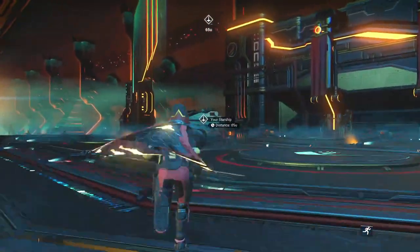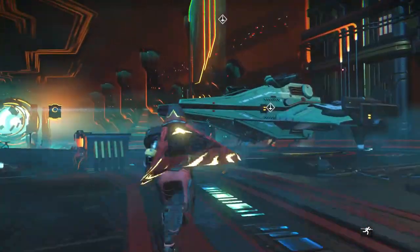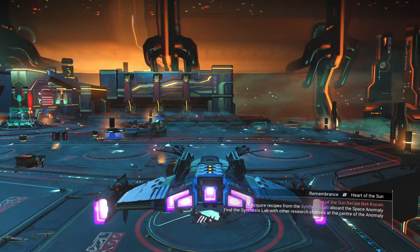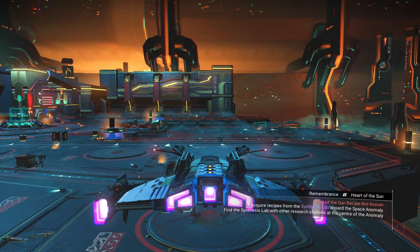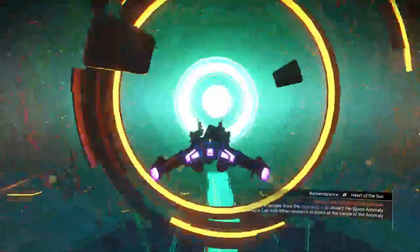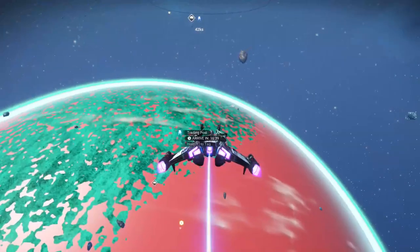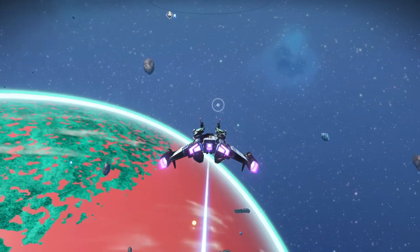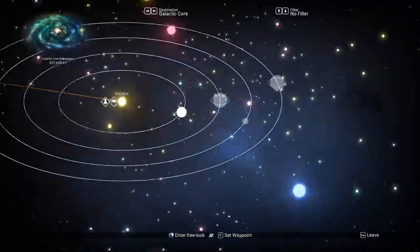Now if I remember correctly, and it's been a long time coming, I believe we have to learn the recipe elsewhere. It just tells us it's not known, but it doesn't tell us specifically that we get it from the synthesis lab. It says you can acquire recipes from there, but that's not exactly why we're here. So we're going to jump out here, take a quick boost away from the anomaly, and let's check our galaxy map real quick, because I just have a funny feeling.